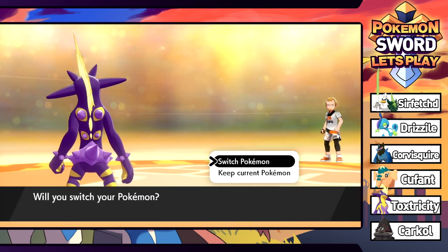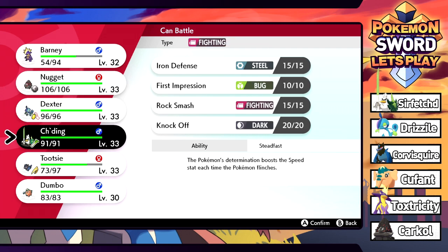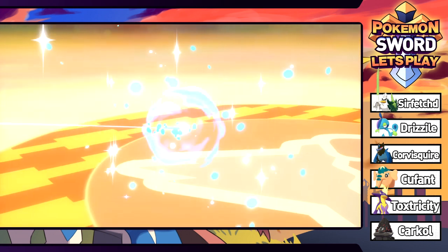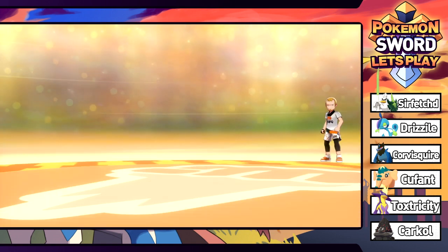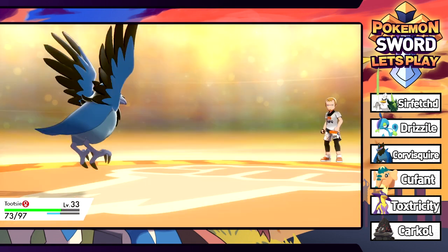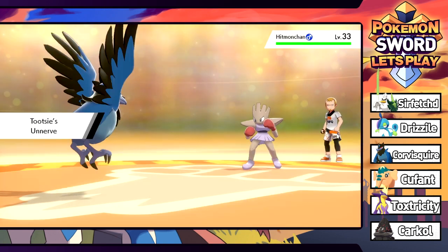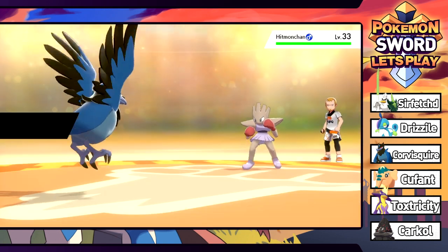Next is a Hitmonchan, so we'll switch to Tootsie - we're hurting a little bit. It probably has the elemental punches, so we can expect a Thunder Punch or Ice Punch. Level 33, so this gym battle might actually be a little difficult. We're going to Pluck it right in the face.